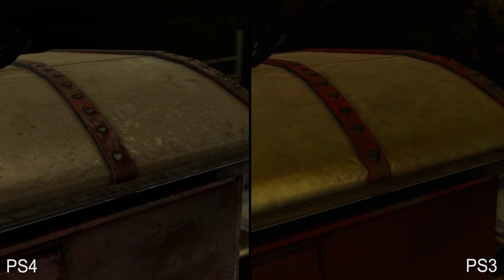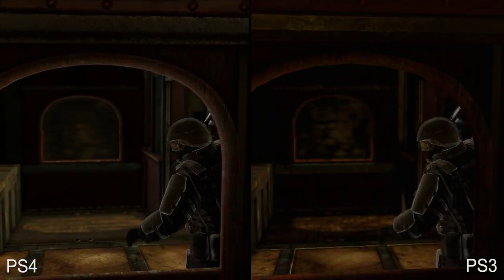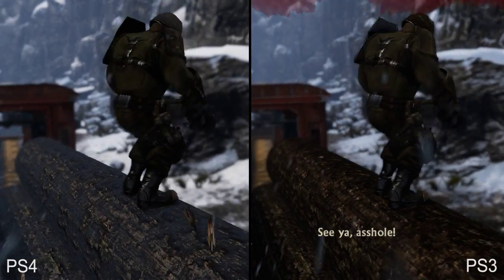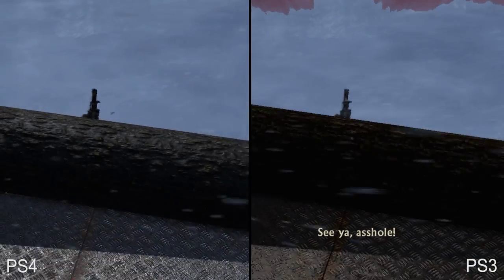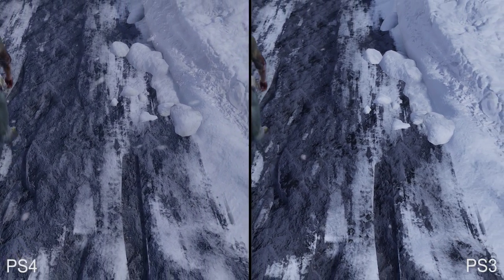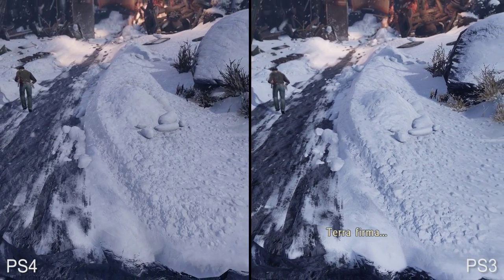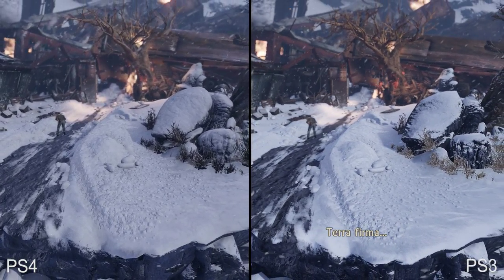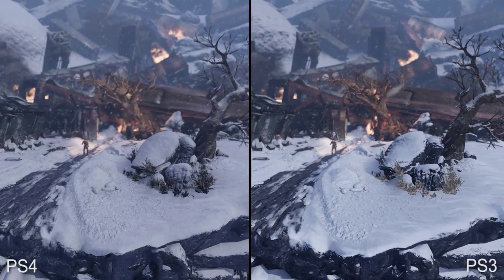A bit later, during this tunnel section, we're given another close look at changes made to the train cars — notice the more detailed window arches, for instance. Here's a nice shot showing improved normal maps on PS4, where the wood appears much more detailed and three-dimensional. Then we have one of the most beautiful shots in the entire game. As the camera slowly reveals Drake's plight, we get a beautiful look at the snowy cliffside. At a glance they look nearly identical, but on PS4 you'll see that the rock has actually seen some added geometry.